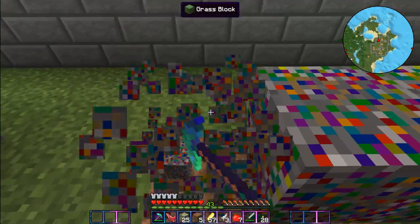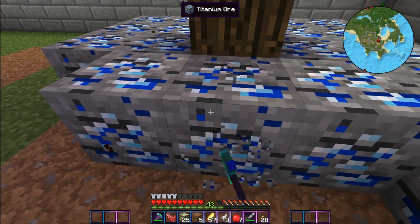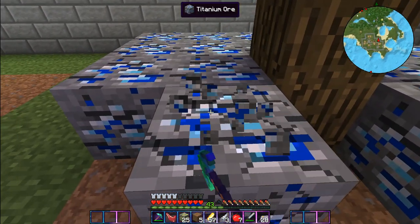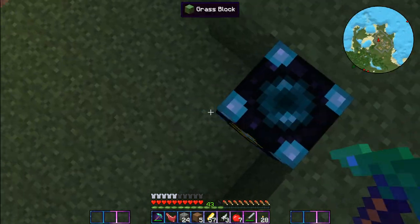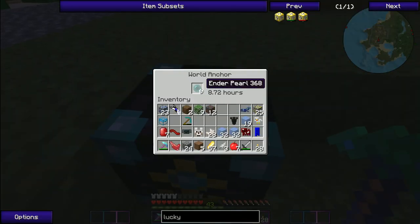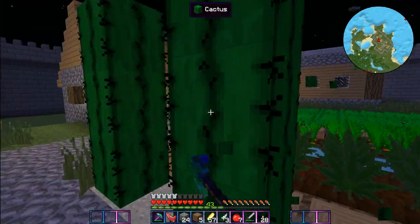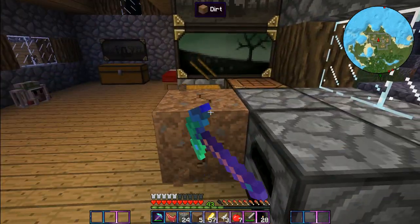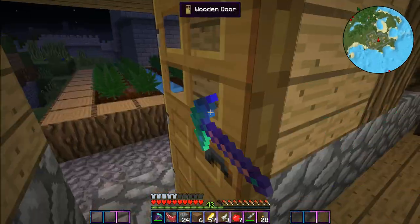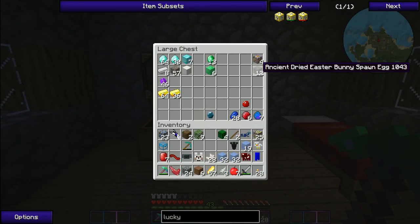There's a bunch of Easter bunnies - that'll be real nice. We'll have to build them a little home again after we get our permanent base, which will be soon, maybe next episode. Also I made a world anchor - I forgot how you craft it but when I put the enderpearls in it's at 12 hours, so I must have AFK'd for like three hours. I use these for Miner's Dream. I wish there was an easier way to get gunpowder - I think it has an exchange value from the Equivalent Exchange mod.